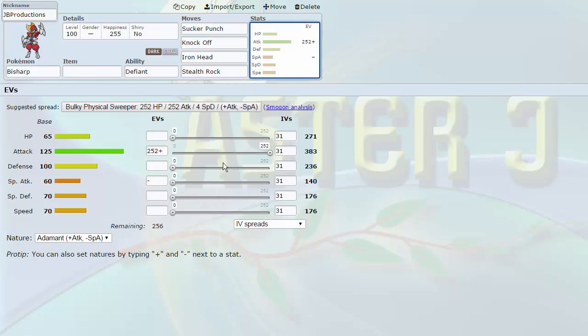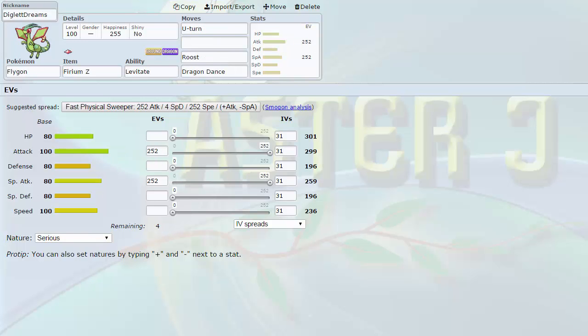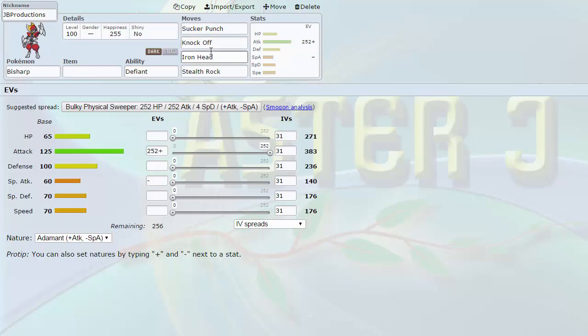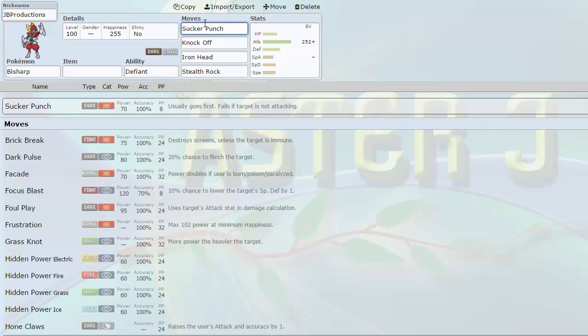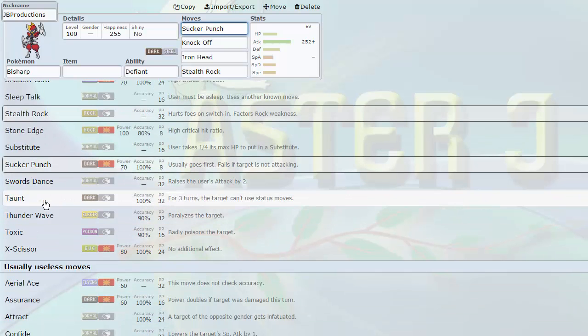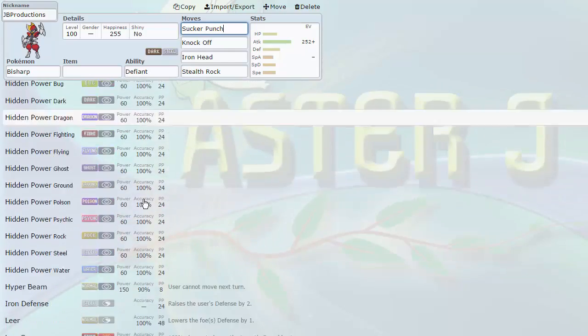Decent speed tier at base 70. My speed tiers are really diverse: 40, 65, 70, 79, 86, 90, 95, 100, 110, 111, 145 — very tough to prep for. Bisharp is a second Defiant mon, punishing Defoggers. It also gets Stealth Rock itself, and way better Sucker Punch than Rotom-Heat — coming off base 125 Attack. Both Lucario and Bisharp are my Steel-types and strong priority users. I probably won't bring them to the same games typically, but my opponent still has to figure out which one's coming. Substitute plus Swords Dance set is very nice. Bisharp is always a threat you have to watch out for.